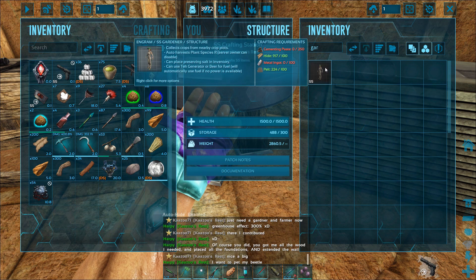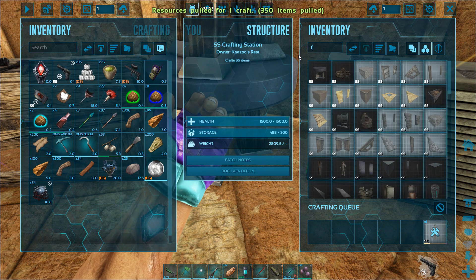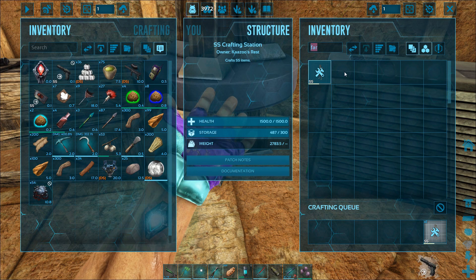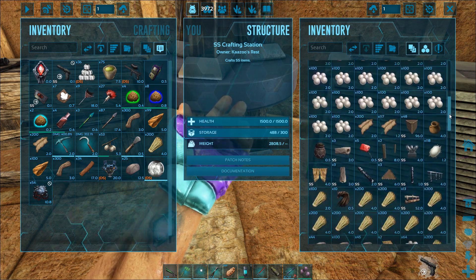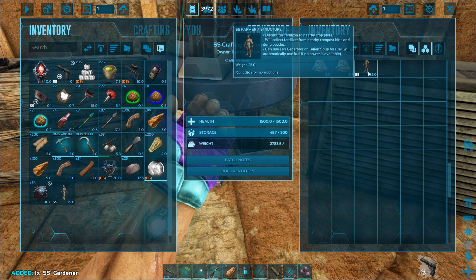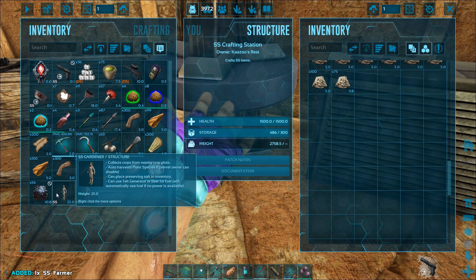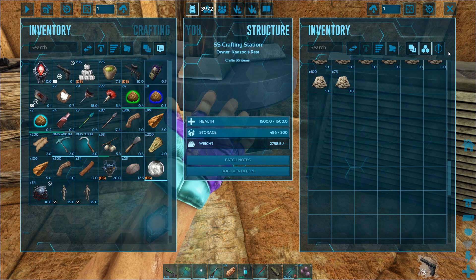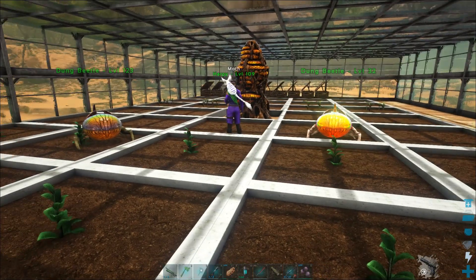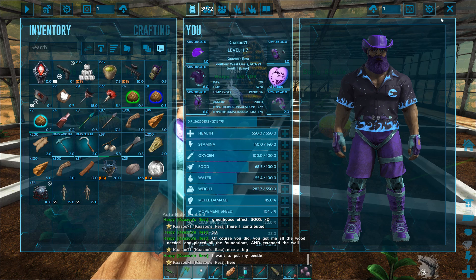I'm going to the SS crafting station to craft the Gardener and the Farmer. There's the Gardener, and there's the Farmer - I'll craft them both. Then I'm just going to hand them to her. She's in charge of the garden, it's her thing. I'll give them to her and let her put them where she wants. I'm not messing with any of that - I just built the platform so she had somewhere to build. We kind of divide tasks: I'll build this, you build this.